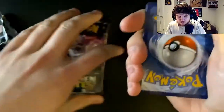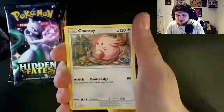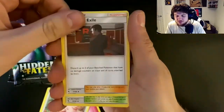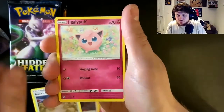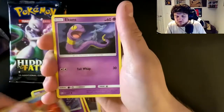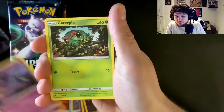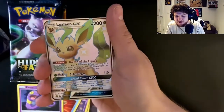Starting with pack one — we've got a fairy energy, a Chansey, Giovanni's Exile, Brock's Pewter City Gym, Jigglypuff, a Coffin star — Ekans backwards — and a Caterpie.